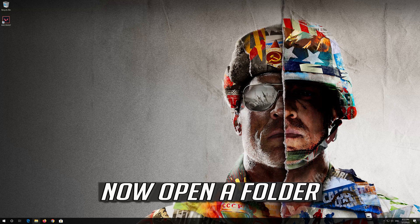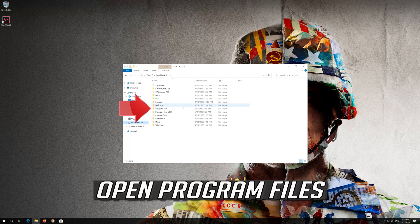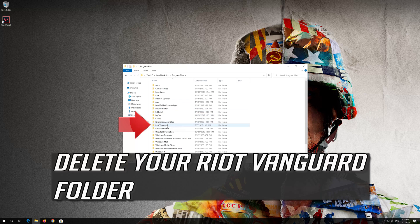Now open a folder. Open your C drive, then open Program Files. Delete your Riot Vanguard folder.